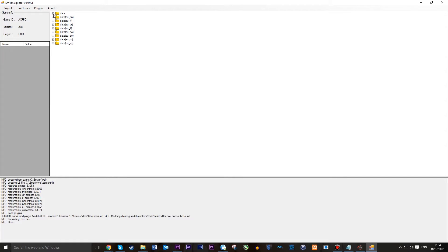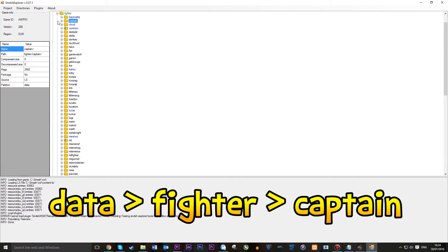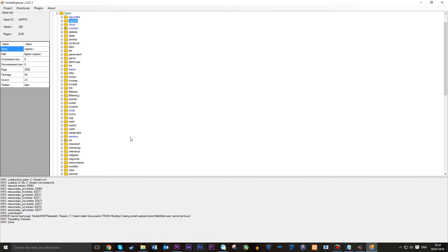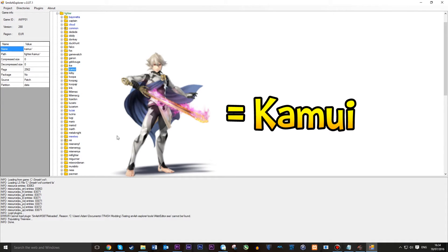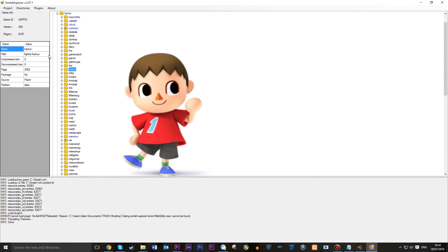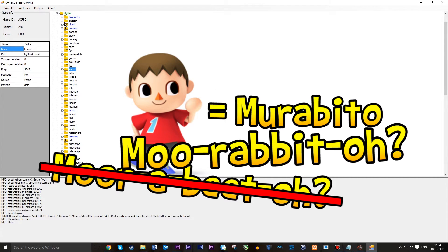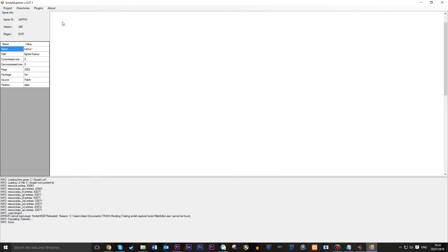We want to go through this directory: Data, then Fighter, then we want to find the folder Captain, because Captain Falcon's name in the data files is just Captain. Also if you're doing this for any other character, be aware of what their name could be, because some might have their Japanese names. For example, Bowser is Koopa, Corrin is Kamui, and Villager is Murabito.